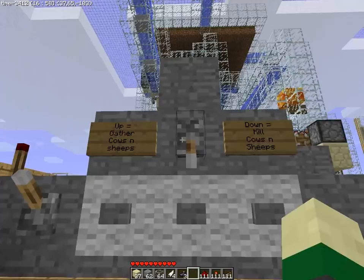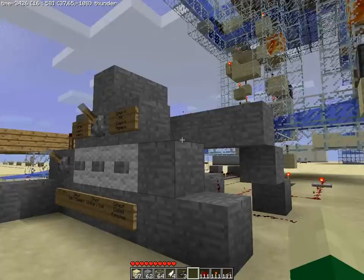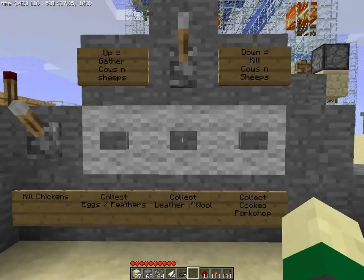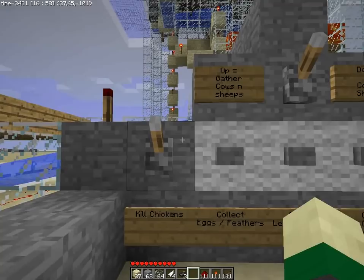We're gonna first start to gather cows and sheep, so I'll show you that after. Let's collect the pork chop — we can see them right here. Collect the leather and the wool from right here. And let's start killing the chickens.